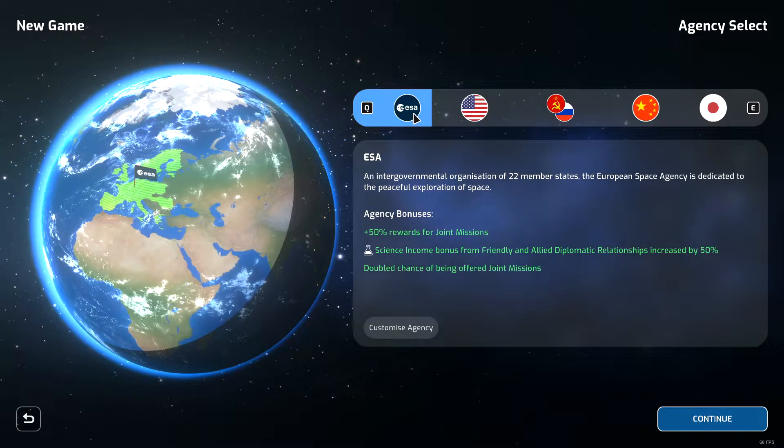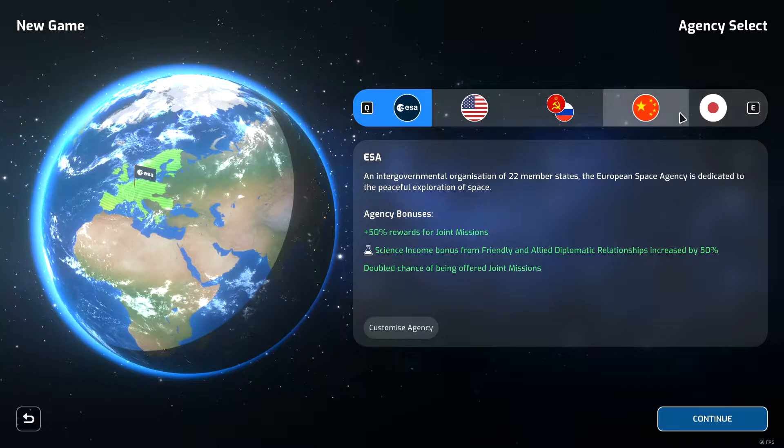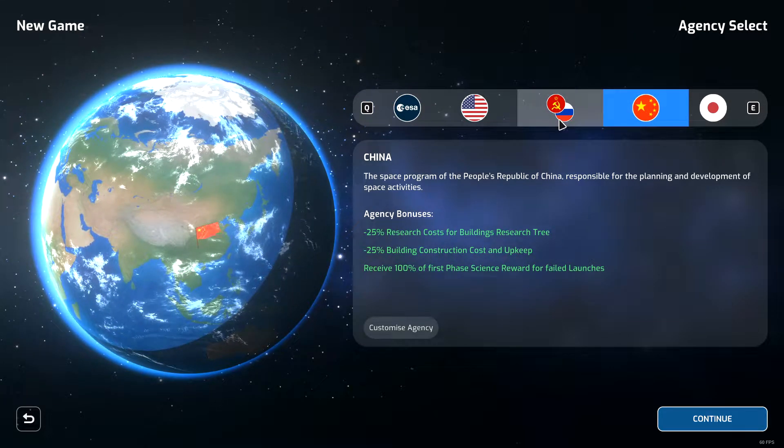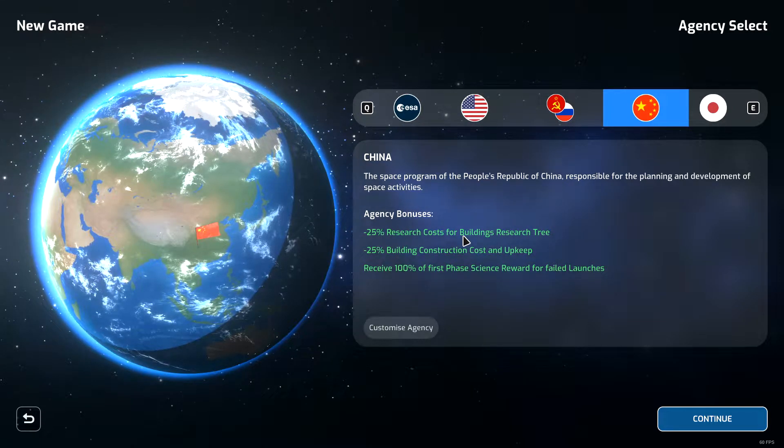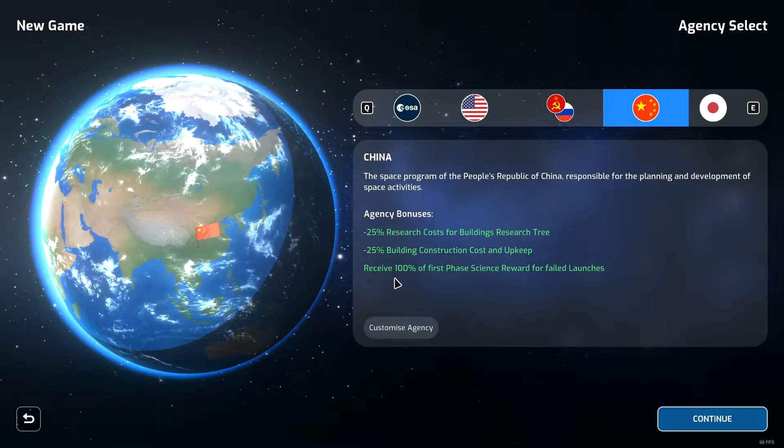I haven't seen either one of these myself, so I'm gonna go ahead and go with China. We are going to be the Chinese People's Republic of China space agency, and we get a minus 25% research cost for buildings research tree, a minus 25% building construction cost and upkeep, and we receive 100% of the first phase science reward for field launches. So that's awesome.